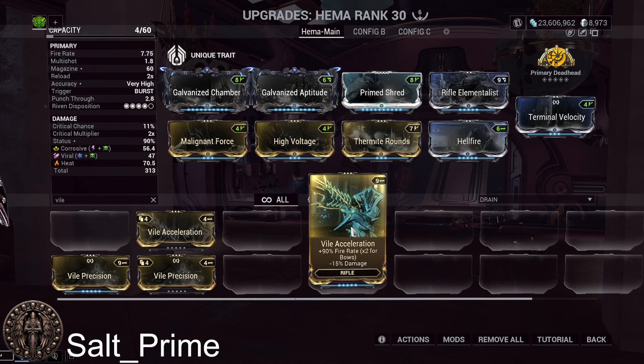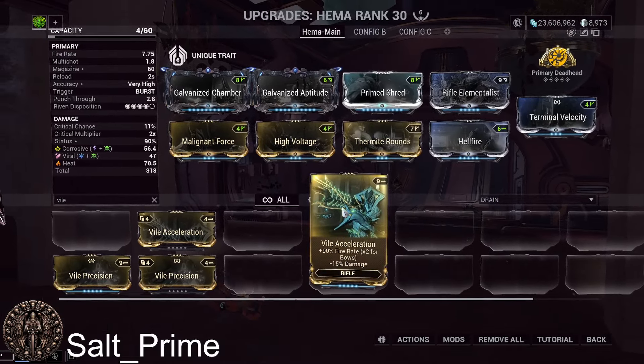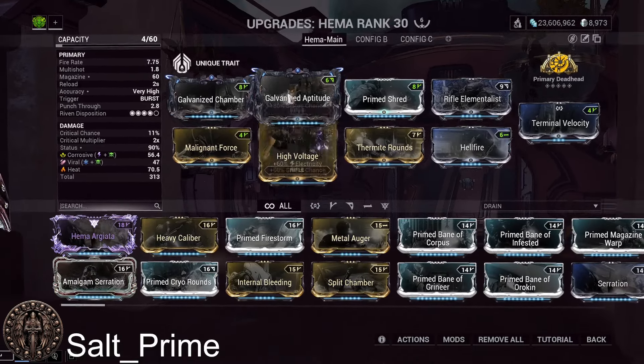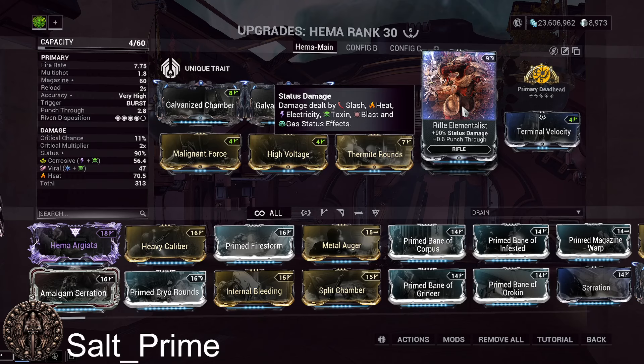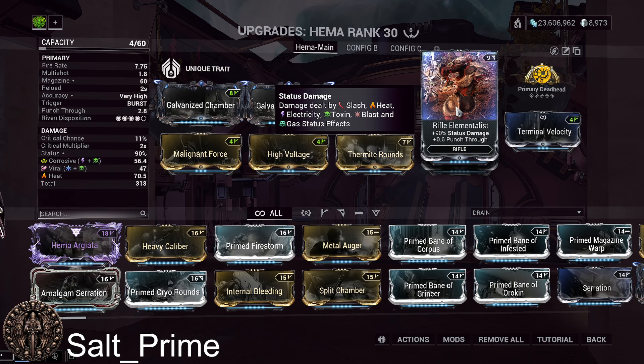Vial Acceleration gives 90% fire rate, so you actually get more fire rate than Prime Shred — you just lose the 2.2 punch through, which is unfortunate. But if you don't have Prime Shred, at least you have Vial Acceleration and you're shooting a bit quicker. For the next slot, we have Rifle Elementalist, which gives 90% status damage and plus 0.6 punch through — a little bit of punch through if you don't have Prime Shred.